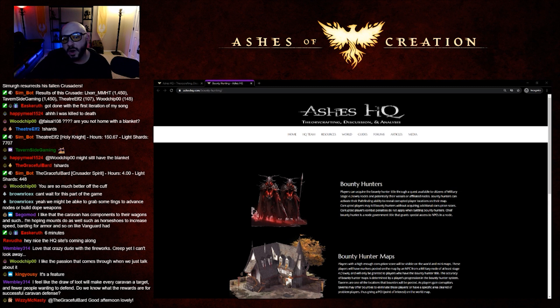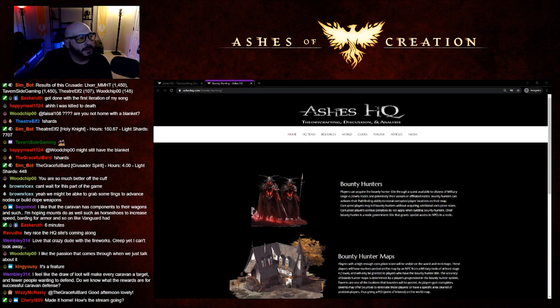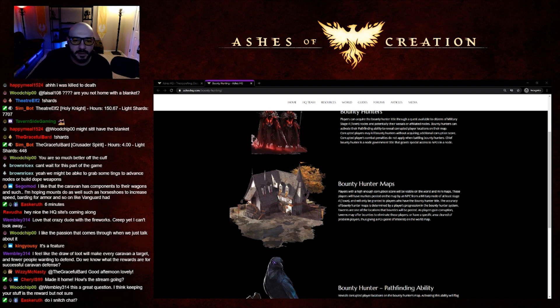The chief bounty hunter is a node government title that grants special access to NPCs in a node. Bounty hunter maps: players with a high enough corruption score will be visible on the world and mini maps. These players will have markers posted on the map by an NPC from a military node of at least stage four, and this will only be granted to players who have the bounty hunter title. The accuracy of bounty hunter maps is determined by a player's progression in the bounty hunter system.